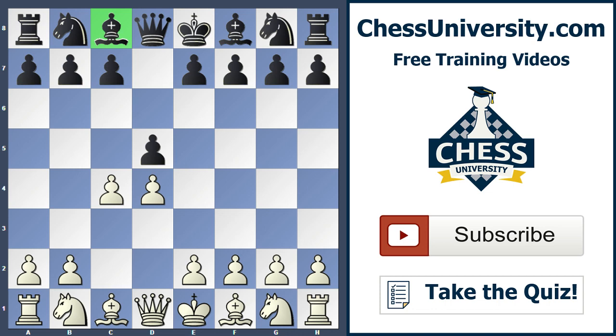With the Baltic Defense, black takes a somewhat radical approach and decides to just trade off that bishop right away. The Baltic Defense is the move Bishop f5 — a very unusual move with the simple idea of trading the bishop for the knight. It can definitely take white out of opening preparation. While it's not the best opening for black and may be a bit dubious, legendary Grandmaster Alexei Shirov played it several times during the 1990s, scoring three out of four as black.